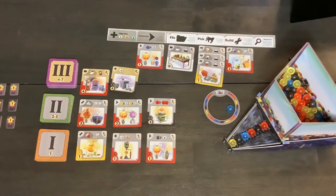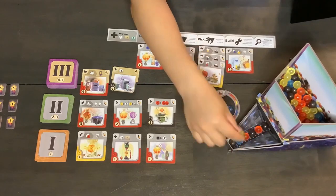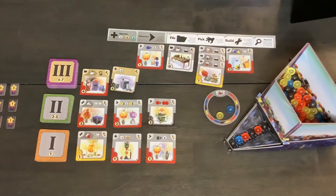Now we have to look — are there any chain reactions that could possibly happen? We just built a yellow, so we look under our build category and we see that we have a 'build a yellow' card here. This says if we build a yellow, we're going to pick any marble that we want. So here goes the chain reaction — we're going to go ahead and pick a yellow marble and put it in our ring.